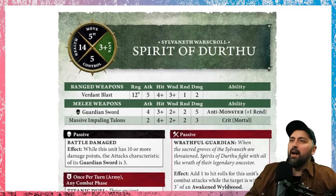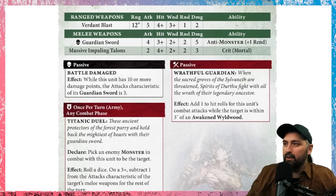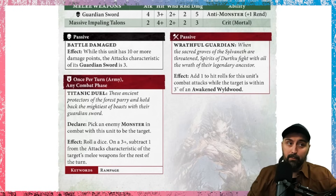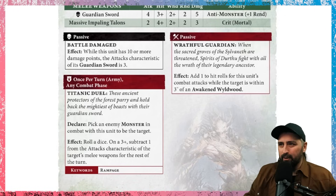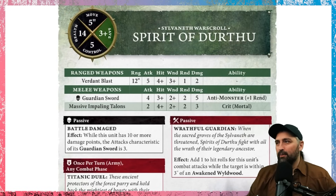Next up, Spirit of Durthu. 14 health on a three-up save - a big combat monster with no ward save. He has a Guardian Sword with four attacks, hitting on a three, wounding on a two, Rend 2, damage five, plus anti-monster Rend 1 for Rend 3. You get plus one to hit within 3 inches of an Awakened Wildwood thanks to the passive Wrathful Guardian. His Rampage, Titanic Duel, is done once per turn in any combat phase - pick an enemy monster in combat, roll a dice on a three-plus, and subtract one from its attacks characteristic for the rest of the turn.